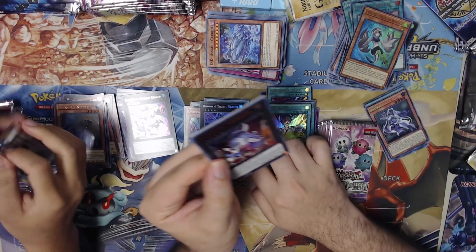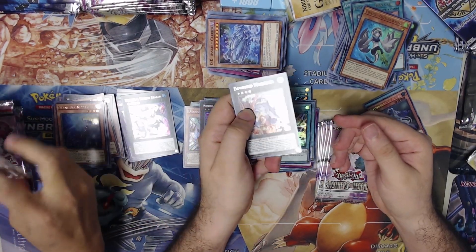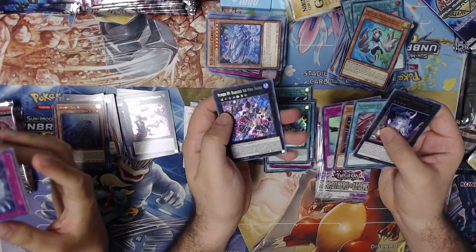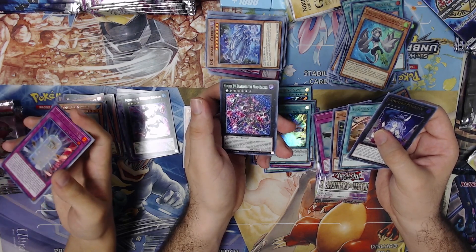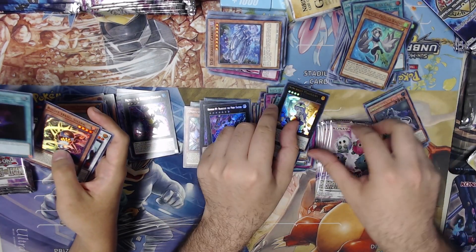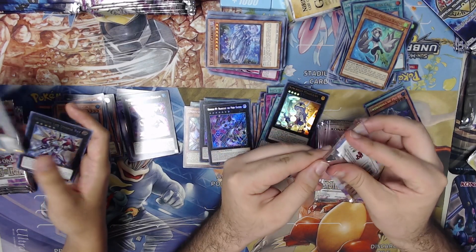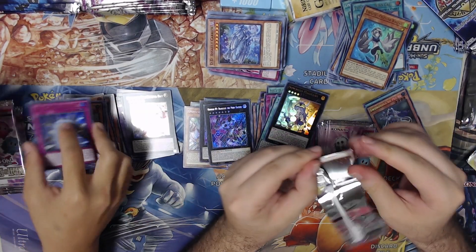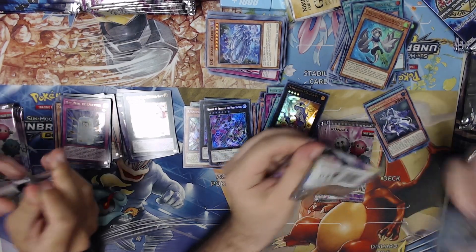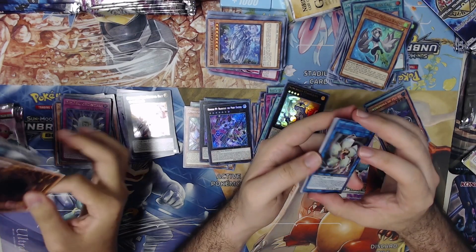If you don't have this card you might want to pick it up, or the Downer Magician too. Oh, it looks like I got an XYZ — hey! This was originally a prize card but now it's just a lowly Secret. Right Hand Shark again, a lower reprint. That's one of the cards from that structure deck that we never got, but now they've put it in here.